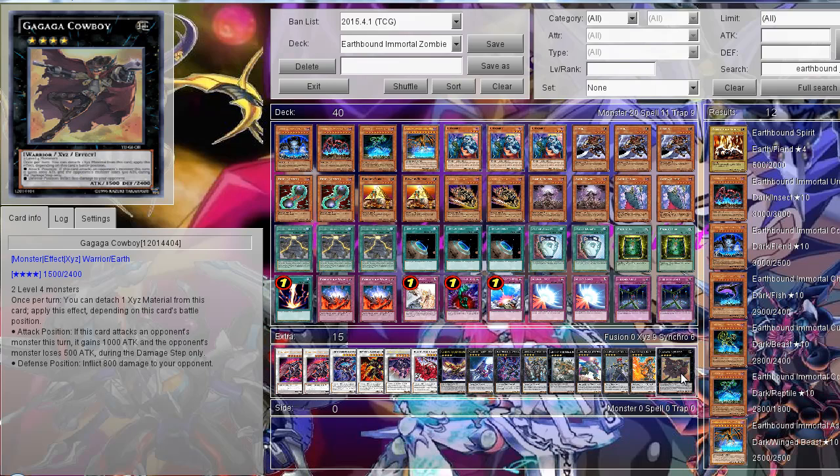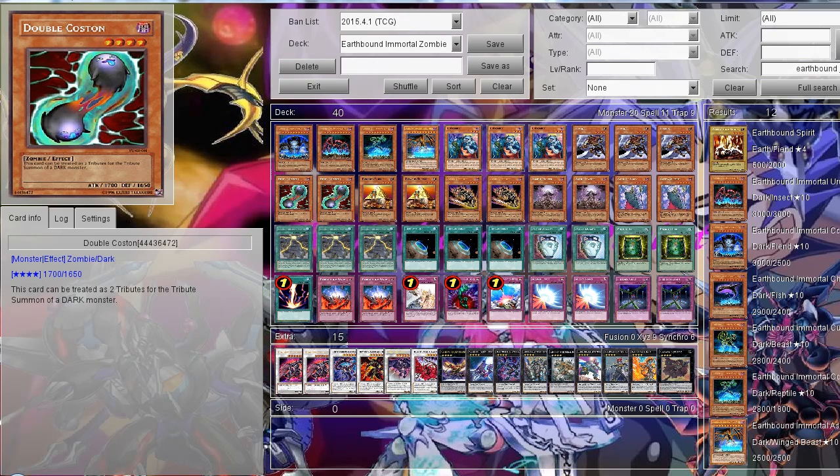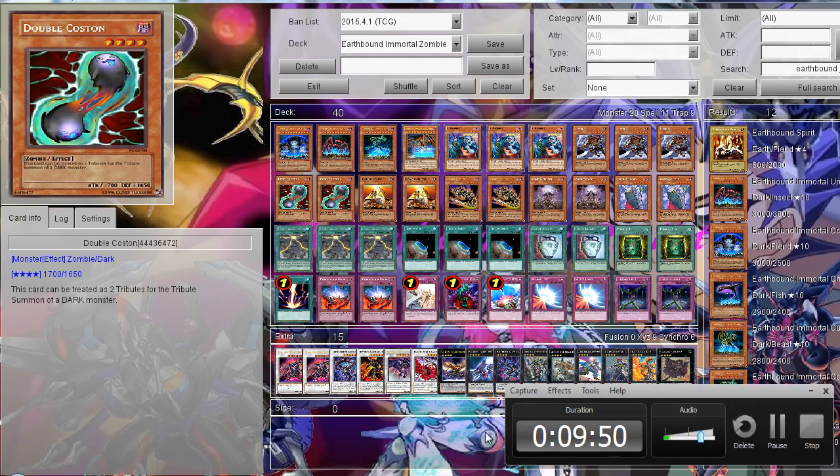I might still need to make some changes to the extra deck but I'm not really sure yet. So this was my updated Airbound Immortal Zombie deck. It's definitely a very fun deck but not even remotely competitive. I think Airbound Immortals need a lot more support, which they probably aren't getting any time soon since the meta isn't really focused around that archetype currently. I hope you enjoyed this updated online deck profile — goodbye, Omega Chaos out!